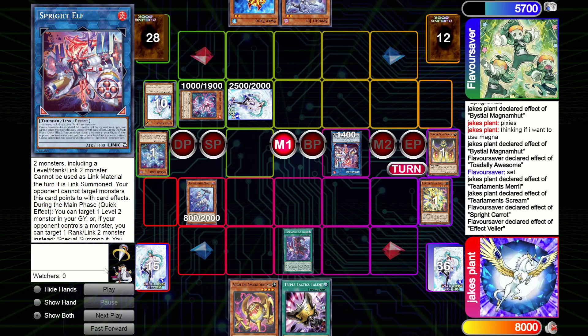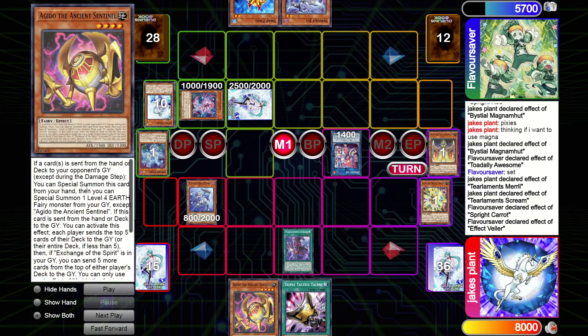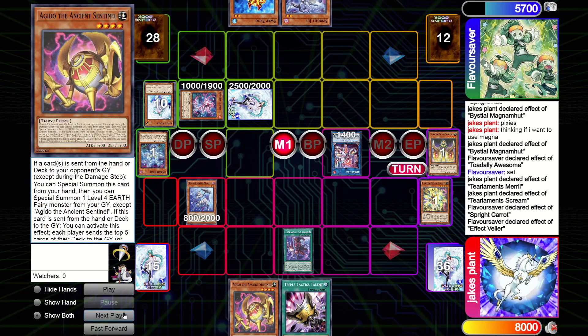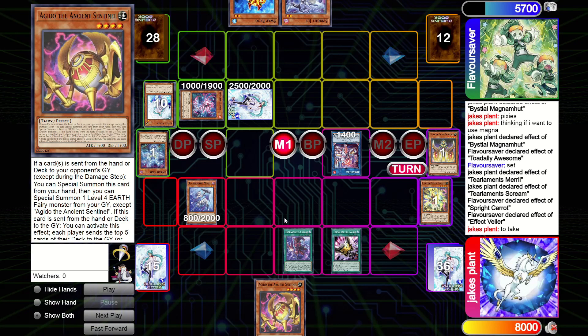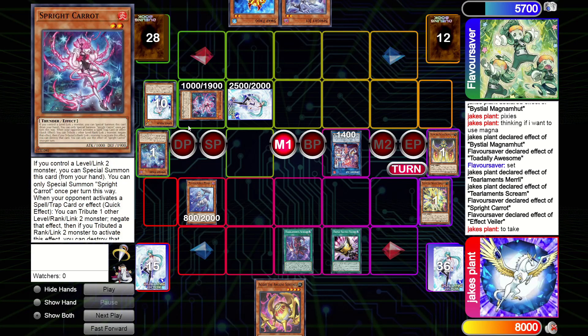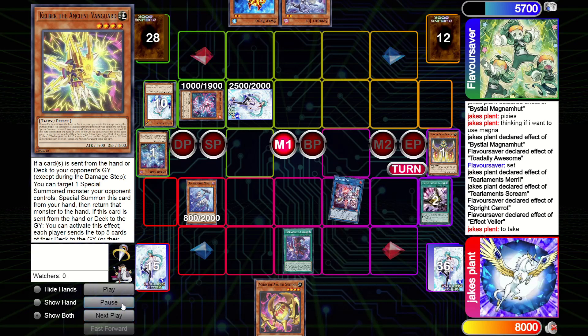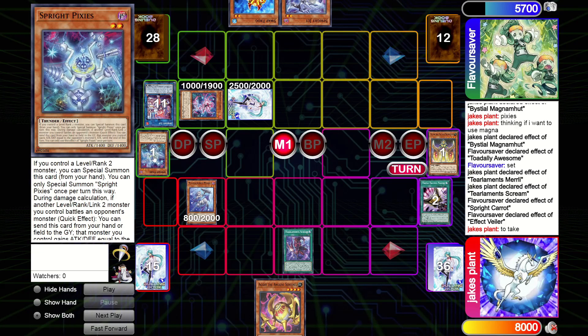There are two misplays here. Right now a card was sent to his graveyard - I should have dropped Agido, brought back Kelbeck, and I could have had Zeus. Baguska would have definitely outed the other card. This is a huge misplay - I really should have dropped Agido there. Then I was taking with Talents and I always meant to take the Carrot because I can kill the Elf and the Elf has a useful effect, but I accidentally clicked Elf. Two misplays back to back.